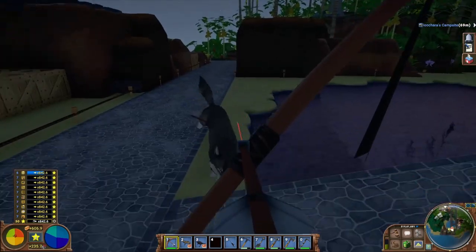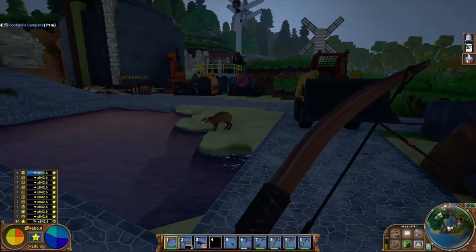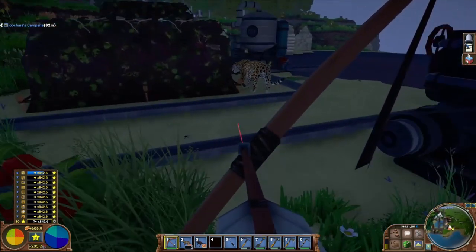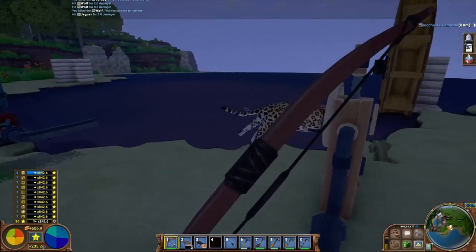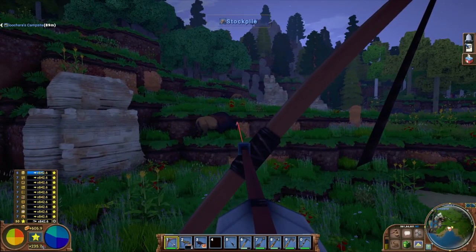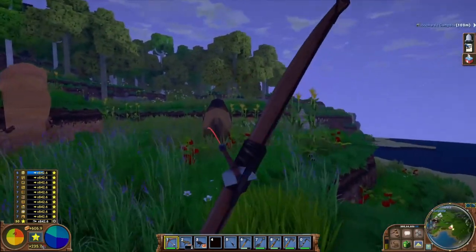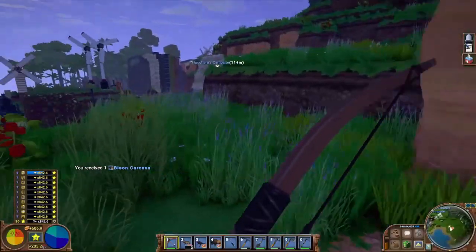A body shot did two damage, but a headshot did eight damage — so it's quadruple damage for a headshot. A headshot will one-shot everything except a bison. Look how close I can get before it ran away. You don't want them to run — it's hard to hit when they run. We didn't quite finish it with the first headshot, missed the second, but we can chase it down and finish it with a second arrow. That is hunting with the skill.